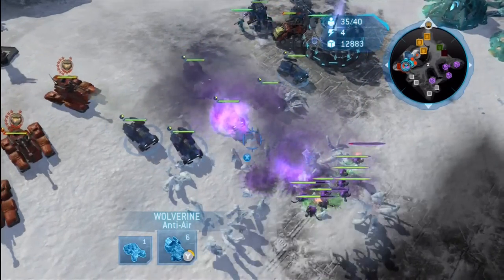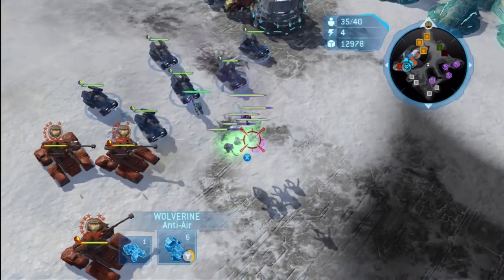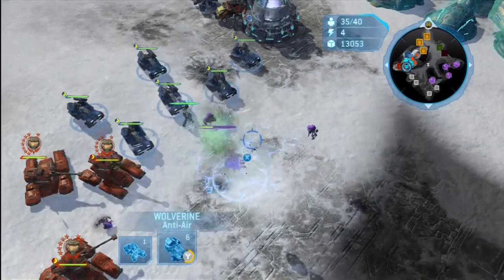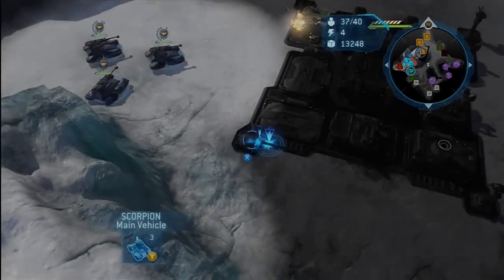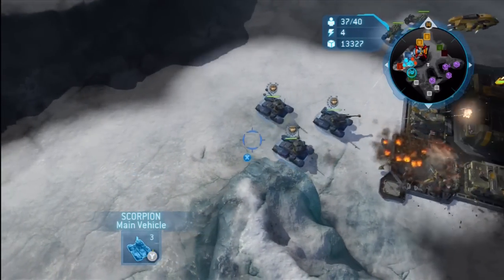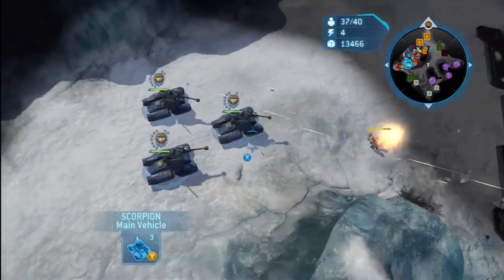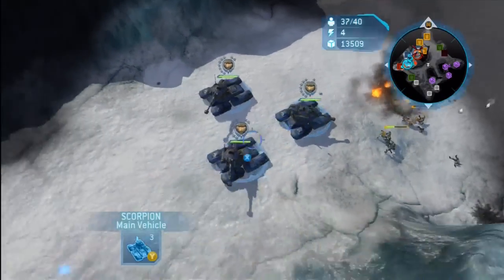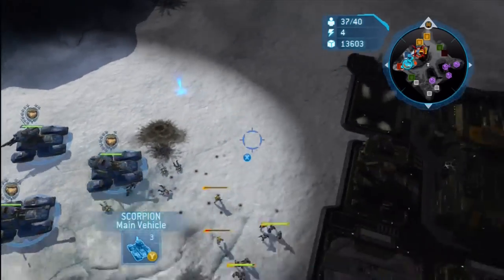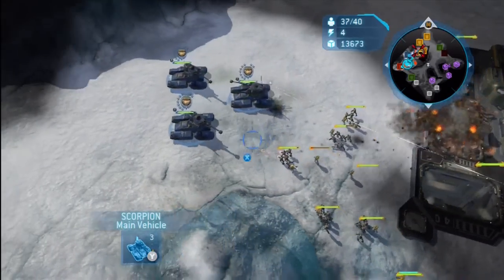That's where I like to put my Cobras on this side — up where my base is. If I wasn't going to set up a Vulcan, I'd just surround my supply pad with Cobras. But here I like to put Cobras around the reactor, and maybe some down by Red's base. Getting some more veterancy once again, coming up and getting more veterancy.